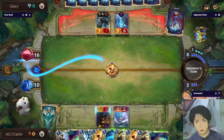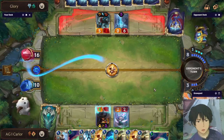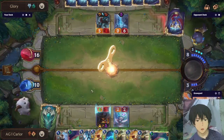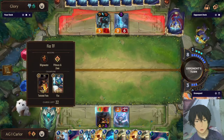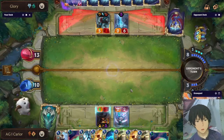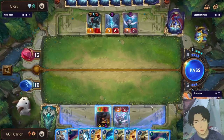If the opponent has no answer such as The Box, Avalanche, or anything, we could go for lethal here. That's the first step: going for Get Excited with Stress Testing. He goes for Fading Memory. We could go for Foto Cannon with Stress Testing.